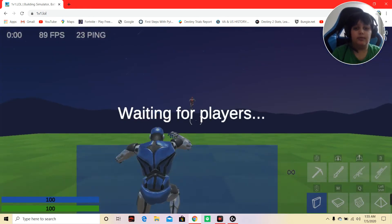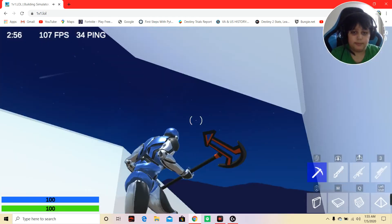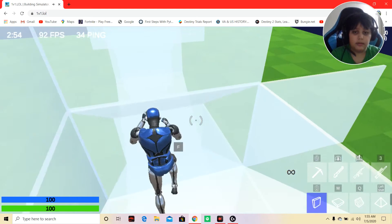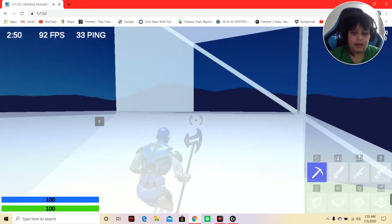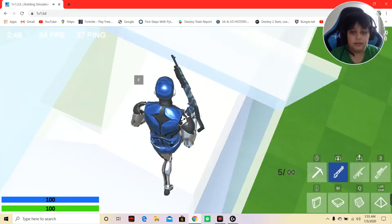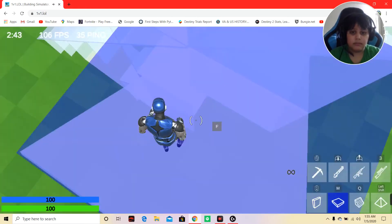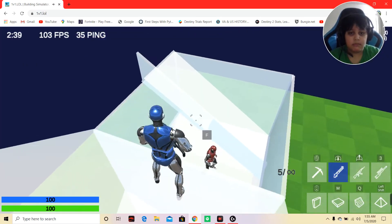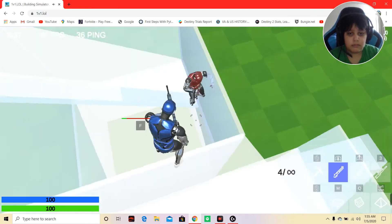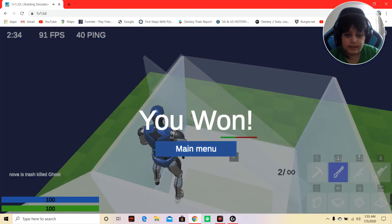So doing a normal 1v1, my thing is just glitching, and then it thinks that I'm pressing M but I'm really pressing a mouse button.